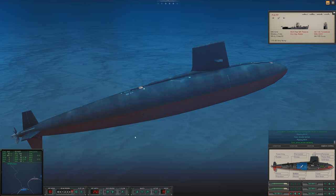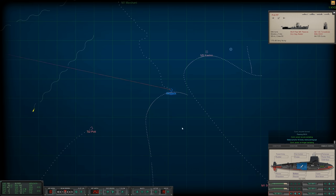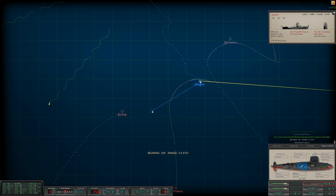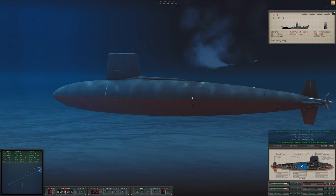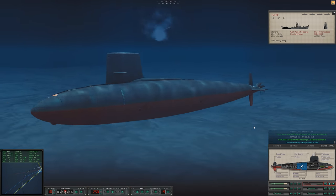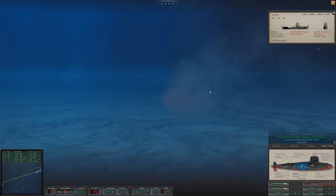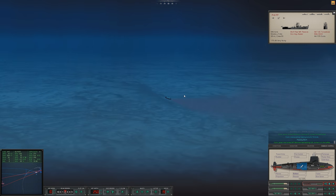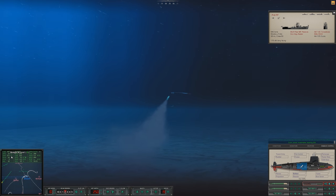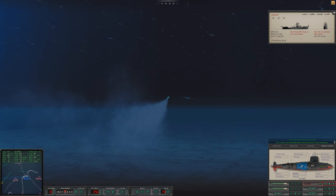We are cavitating — reduce speed, I'm gonna fire at the merchant. Con sonar lost contact master seven last bearing three three four — regained contact on master seven bearing three three four. Let's counter this flooding with ballast. The enemy frigate is already turning away. What's our current depth, are we still dropping? More ballast please. Con sonar lost contact master eight — contact breaking up. Oh, something's — we got him!